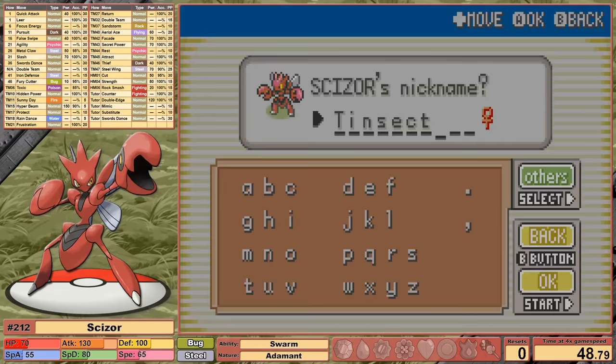Scizor is the Bug and Steel type, which is why I nicknamed it Tinsect. The Steel typing provides great defensive typing almost across the board, but we will suffer a 4x weakness to Fire. As such, I've once again chosen the rival's Charmander team to face — I feel it'll provide us the most challenge throughout the run. With Reversal on our side, I don't see Brock putting up much resistance, so I make a beeline straight to the gym, only defeating the mandatory trainer in Viridian Forest.